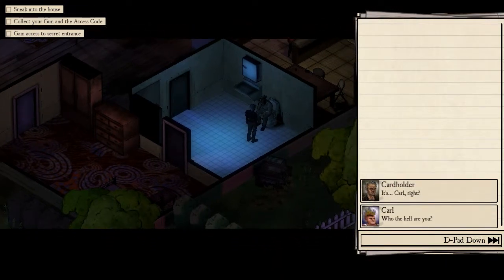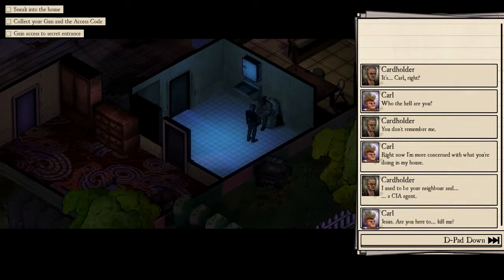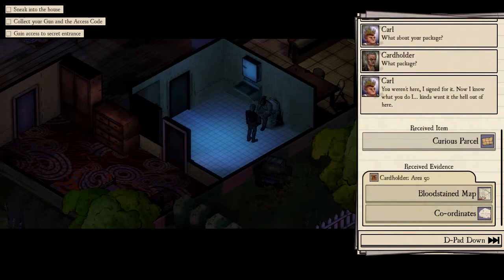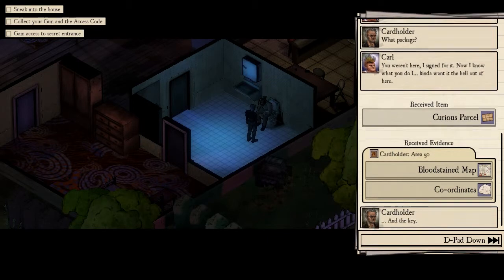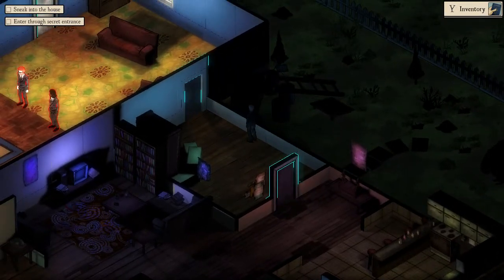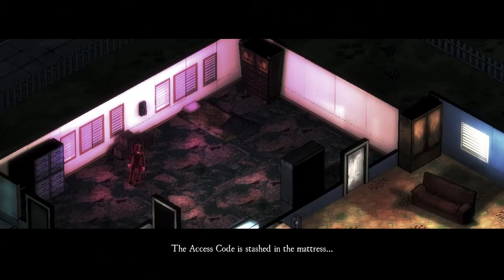I'm going to talk to my neighbor. I've received a curious parcel — interesting. Different things happen depending on what you answer the first time. When I came in here before I lied to him about who I was, he took umbrage, and I didn't get a key and then had to sneak around the rest of the house. So now I need to search my bed for the access code and get my gun out of the bathroom, all without drawing attention to myself.